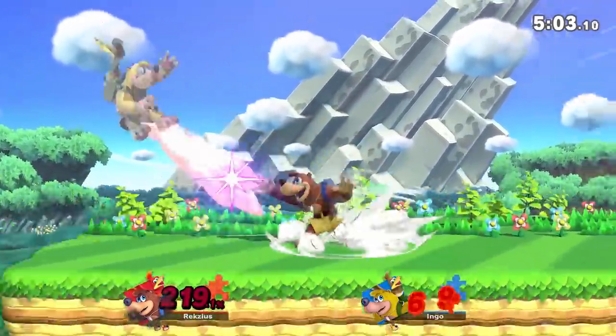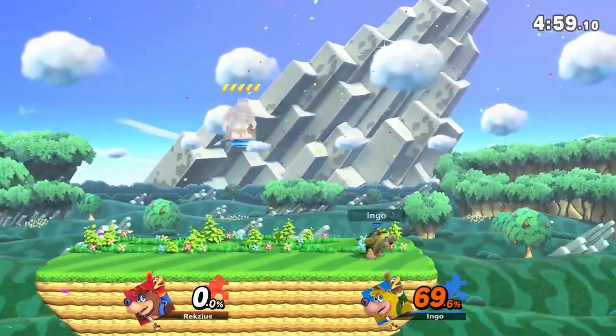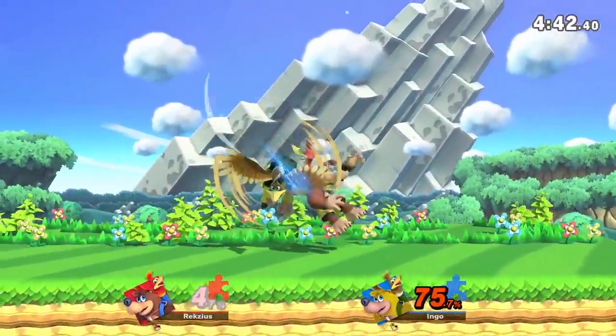Up B does not have a hitbox while ascending. The launch platform that drops, however, does — kind of like how Sonic's Up B works. The platform hitbox is pretty big all things considered, however because of its fairly slow frame data and lack of knockback, you're probably not going to be gimping characters unless they are at a really high percent or have very bad recoveries.